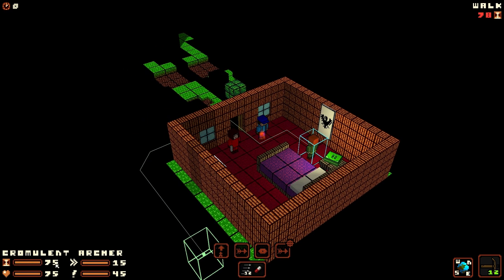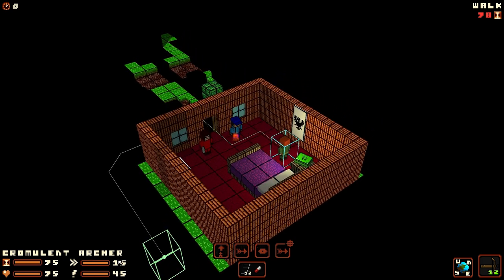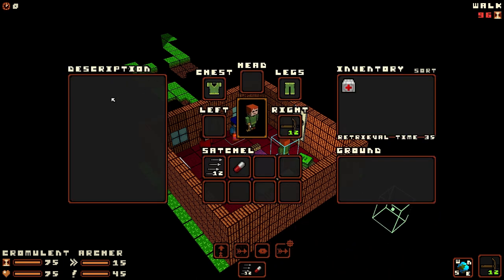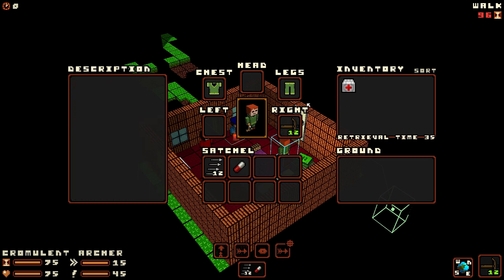He has 75 time units, 75 health, 45 mental health, and 15 endurance. Then you've got his character sheet. This pill will make his mental well-being better. These are his bolts for his little crossbow - there's 12 here and 12 attached, essentially like a clip. And then he's got some basic gear: Green Adventurer's pants, that kind of stuff.